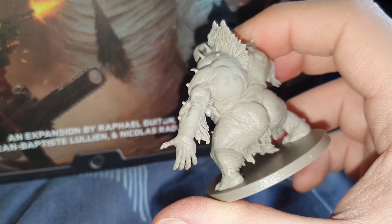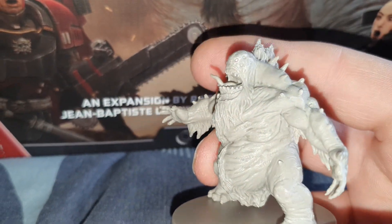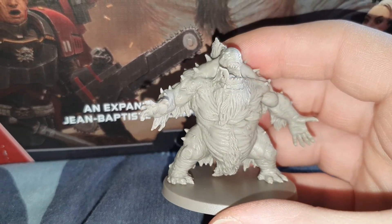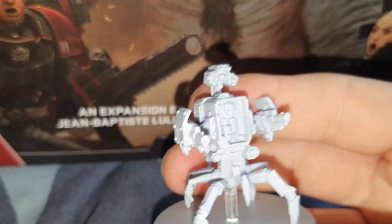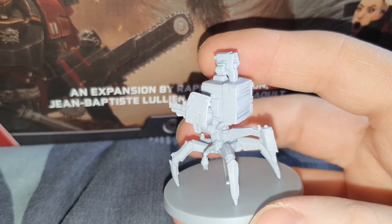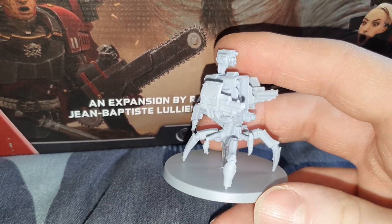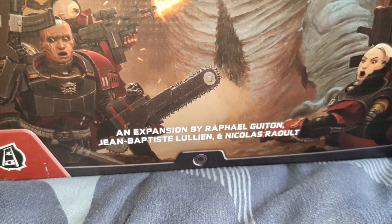Now we'll move on to the miniatures themselves. We'll start with the Abomination — the actual color of this is a very pale brown, it looks gray on screen because of the lighting. We also get a sentry gun — I expect this to be quite powerful, probably hard to get hold of, but when it's on the board it'll probably do a hell of a lot of damage. And another sentry gun.